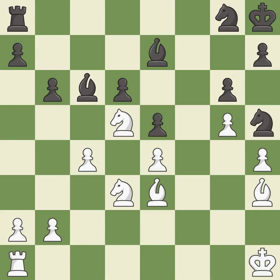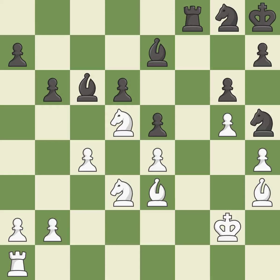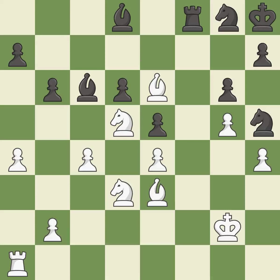This threatens to fork pieces. Very precise. This takes an open file, a common method for activating a rook. That's not a mistake, but it's not the best move either. This moves the bishop to a better location, allowing it to control more squares. This offers an equal trade of pieces.